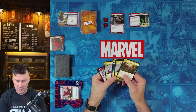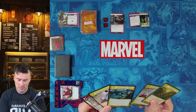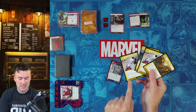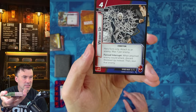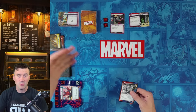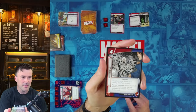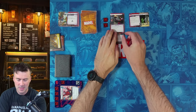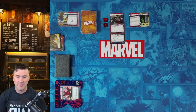Now we throw away all four remaining cards to play Webbed Up, a four-cost upgrade with hero form only restriction. We pay with four resources — energy, energy, energy, mental. It attaches to an enemy, max one per enemy. When the attached enemy would attack, you discard Webbed Up instead, then stun that enemy. Basically, Claw won't be able to attack for two rounds.